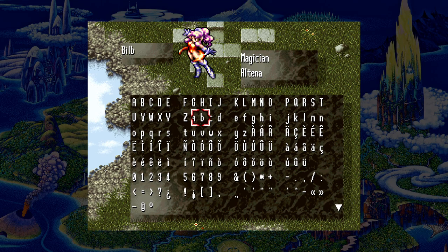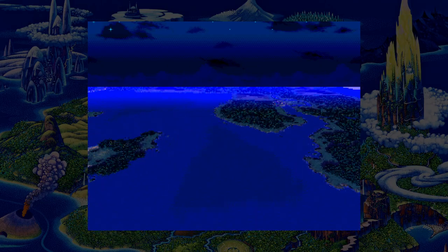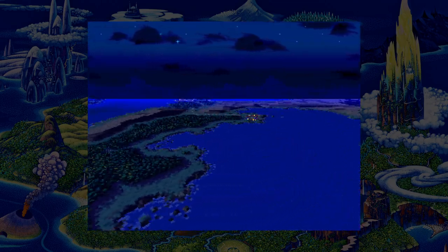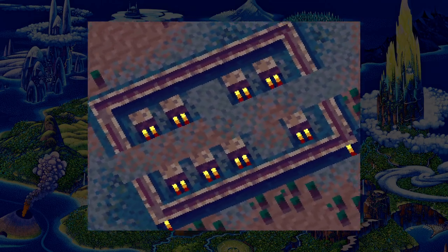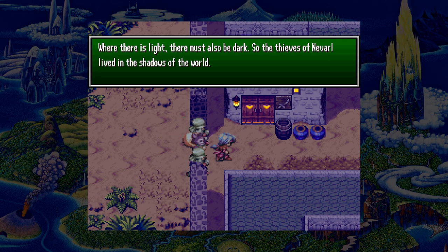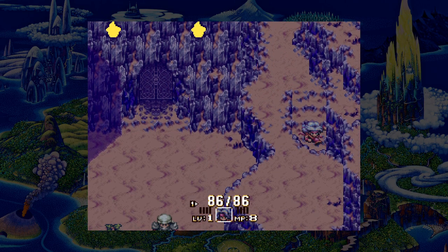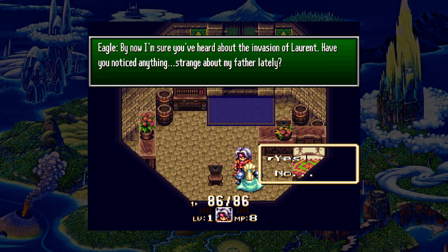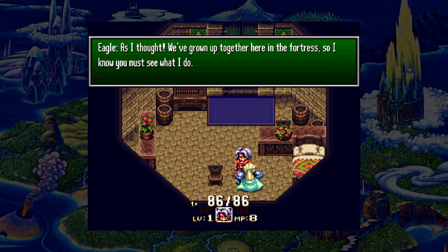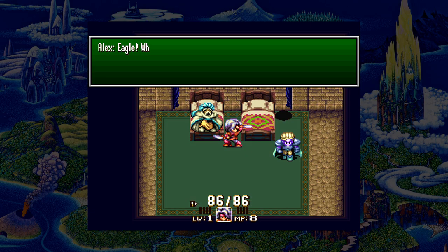Finally, we have Seiken Densetsu 3, or as it is now officially titled in the West, Trials of Mana — the 1995 epic which would surely have followed the esteemed footsteps of its predecessor in terms of global acclaim, if it had actually seen a release in the West. With improved visuals, multiple playable characters, and three different storylines to explore, it's a truly stunning piece of work, and it's incredible that it is finally available in the West officially. The localisation is great, so much so that the English script for the other two games here looks rather poor in comparison. The impressive triangle story system means this positively dwarfs Secret of Mana in terms of sheer scope, and Square has improved the game in practically every single way. Combat, while similar, has been enhanced dramatically and now flows a lot more smoothly, with auto-targeting on blows that always have the same power.